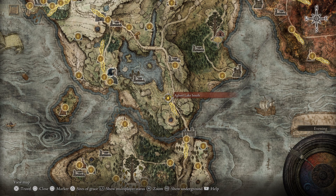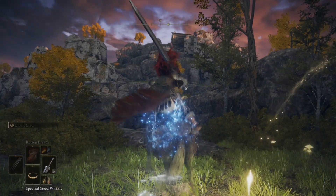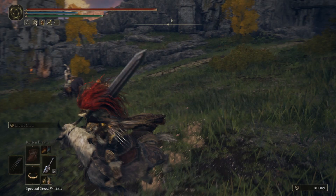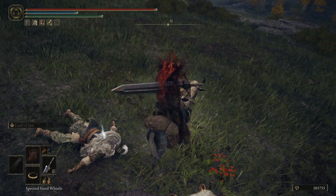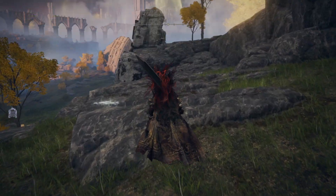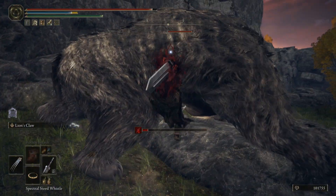The first location will be at the Agheel Lake South. If you don't have this area discovered yet, go there. If you have it, just fast travel to this location. Once you're here, follow me to this area with a few enemies around. When you kill the zombie right here, it will end up transforming into a big bear. Once you kill the bear, you're going to receive your first Larval Tear.